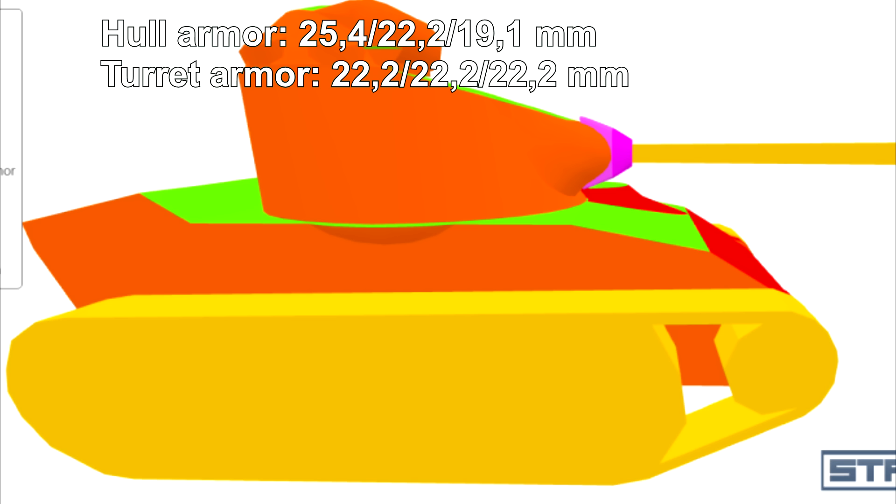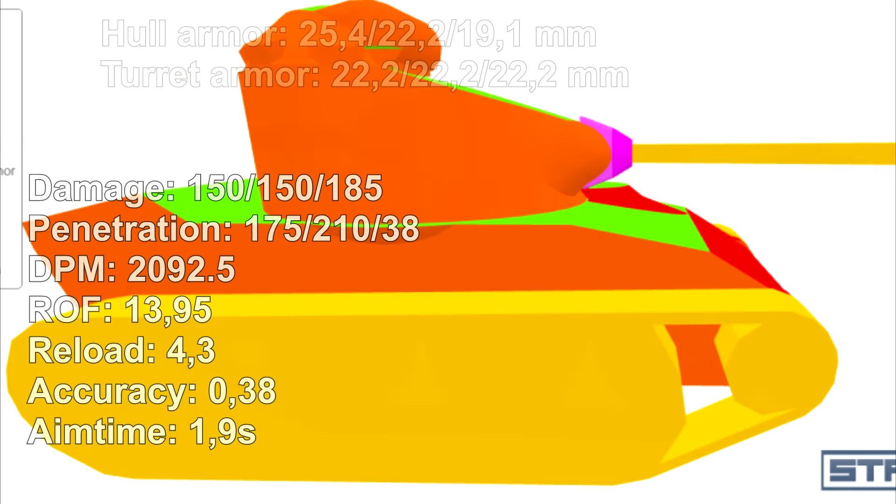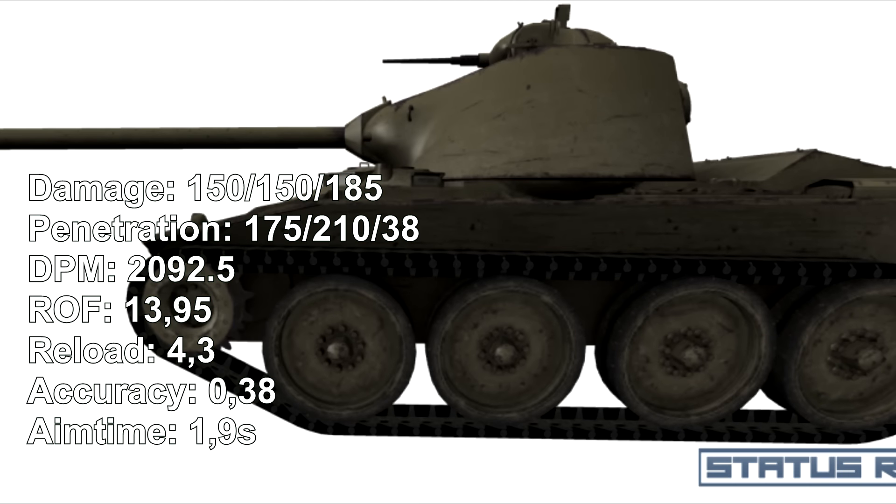Now we go to the gun, because the gun is something really special. Unlike the old T71 and the new T71 which have an autoloader, this tank does not. It deals 150 damage with 175mm penetration using APCR, and 210mm with HEAT — really good values. It has 2000 DPM, a 4.3-second reload time, and is really accurate for a scout at 0.38 for tier 7, with an amazing aim time of 1.7 seconds.